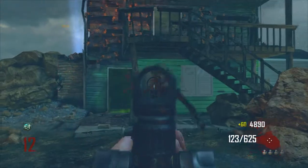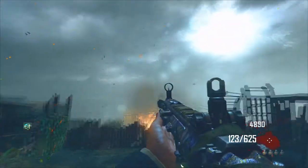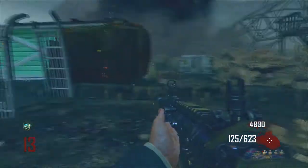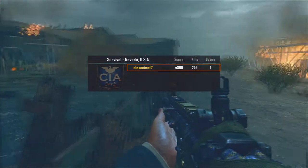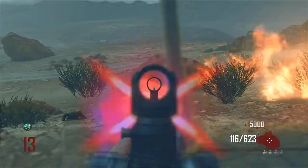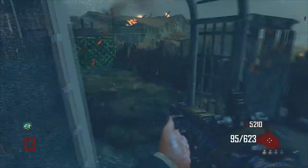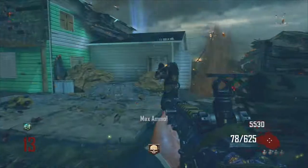Moving on to the Sledgehammer. This gun is very effective but not for high rounds. I would definitely recommend it between rounds 10 and 23 because it has a lot of ammunition, but as you can see its firepower isn't as deadly as the FSIRT or weapons like the Ray Gun. This weapon will rack you up a bunch of kills and points, but will it get you to round 30, 40, 50, 60? Probably not. I'm at round 13 right now.